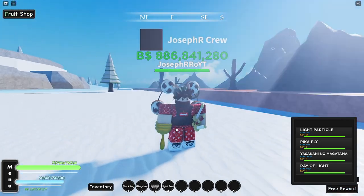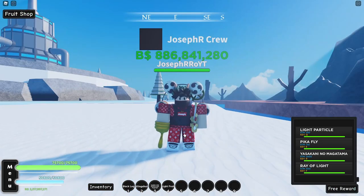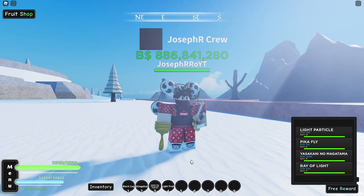For the hand we can only have the golden hook because there are no more hand accessories currently. For the head we have a few: white mustache, sniper's hat, marine hat, straw hat, horns, and the low hat. Let me show them to you.